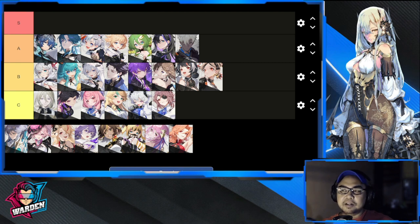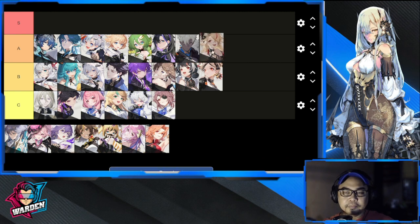Next up is Basil. Early game is going to struggle a bit, but max potential he's going to be Tier A with strong crowd control ability. He's suitable for control, AOE, and as a tank. I nearly got him in one of my re-rolls but opted for others. A good investment once you get him built up.